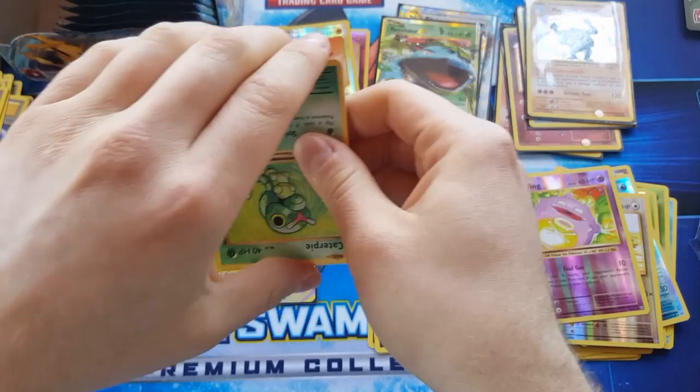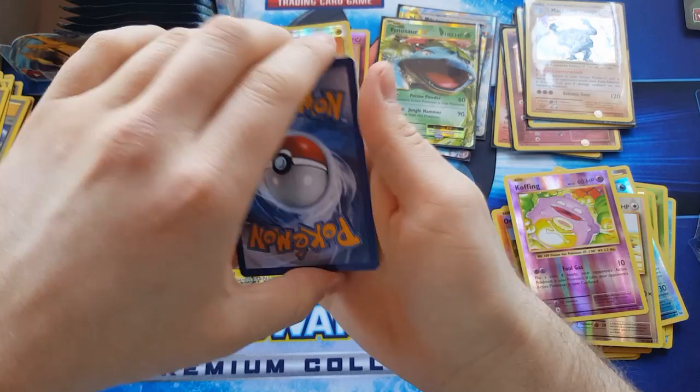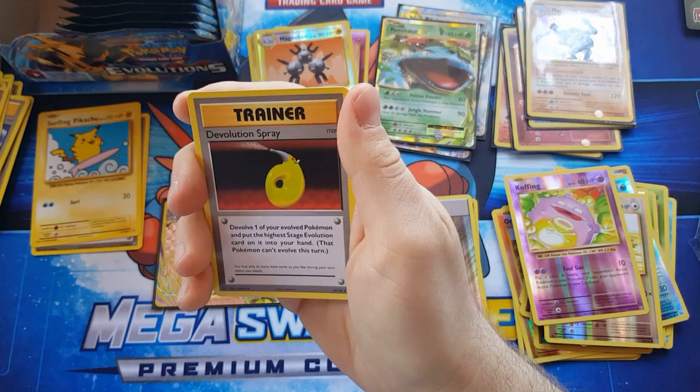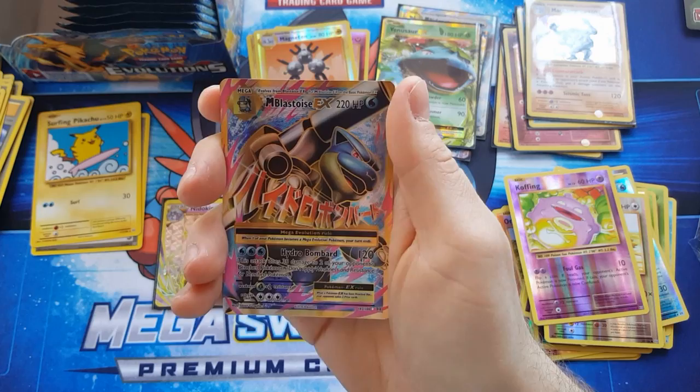White code card — I think that's a full art card, I can feel that. Okay — Nidorino, Devolution Spray, Porygon, Mewtwo reverse rare, and oh — Mega Blastoise EX! Very nice.